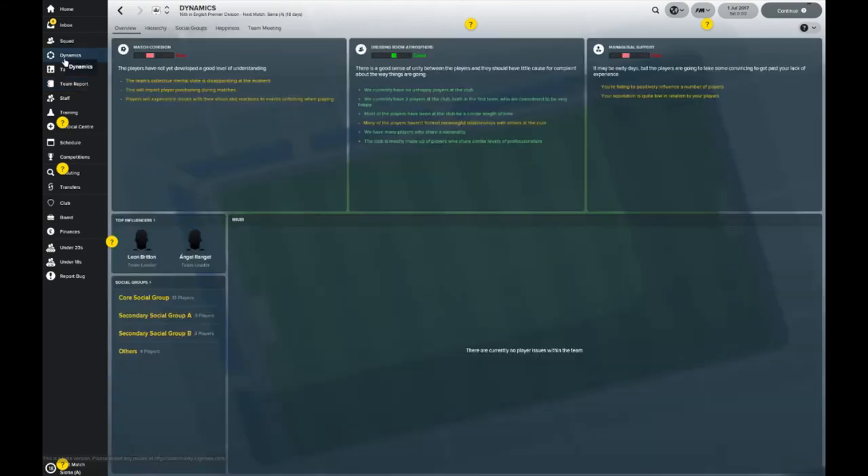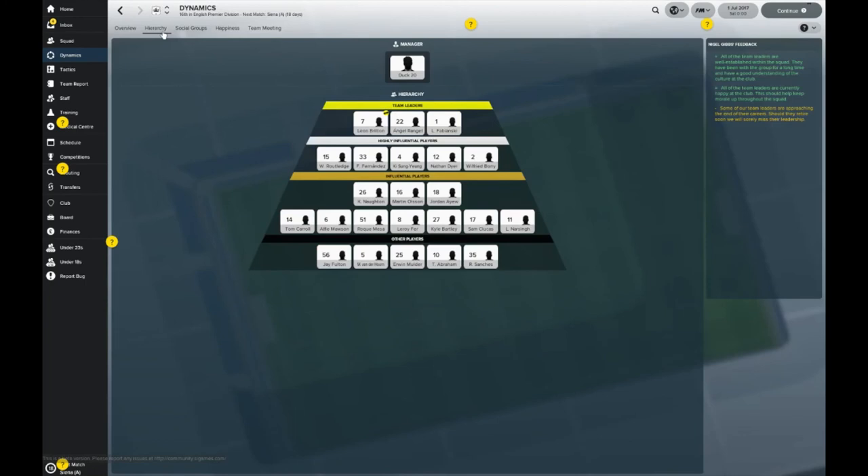Moving on to the dynamics of the team — good atmosphere. Just like the rest of these overviews, the managerial support and match cohesion aren't really going to be affected yet because you've just taken over, so they'll need a bit of time. As for your leaders in your groups, Leon Britton, Angel Rangel, and Fabianski are your three players you'd consider as captain. Maybe one of that next bunch of players will become a standout leader over the next year or so.